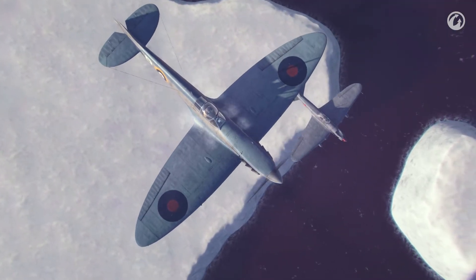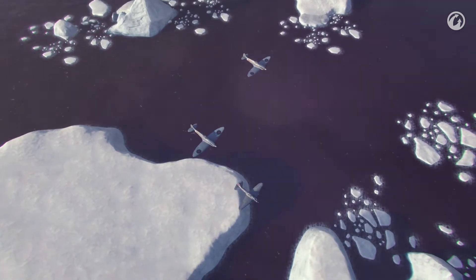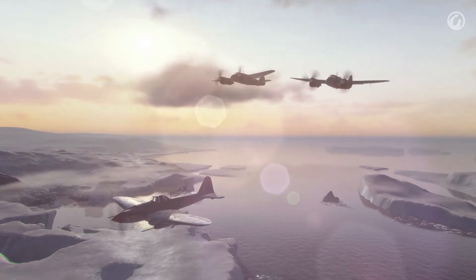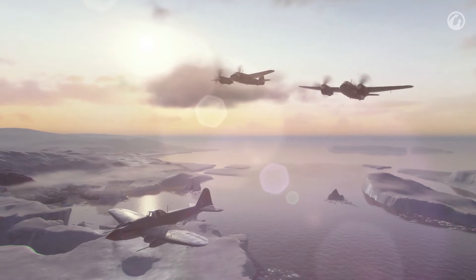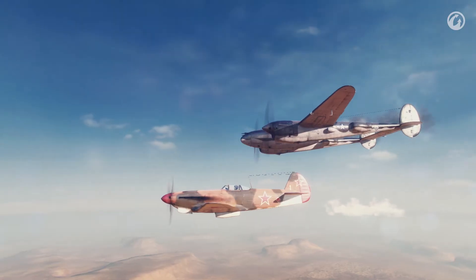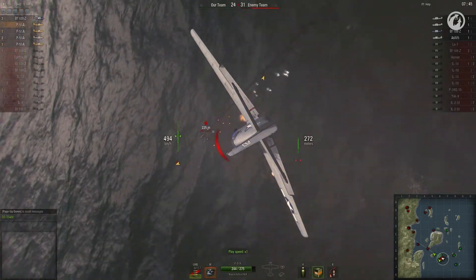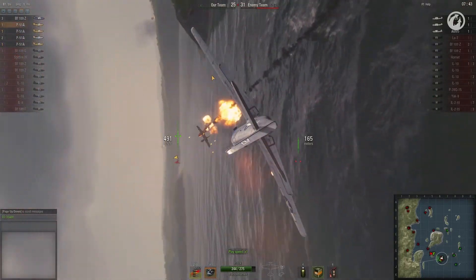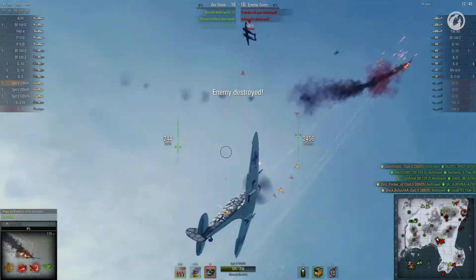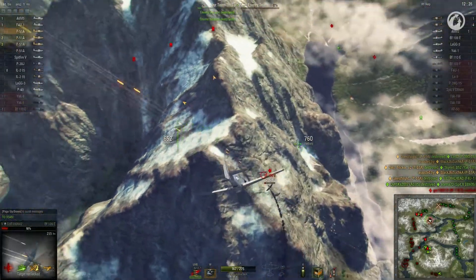Flights with different optimum altitudes may look like this: an attack aircraft and two fighters; two attack aircraft and one fighter; two attack aircraft and one heavy fighter; an attack aircraft and two heavy fighters; an attack aircraft, a fighter, and a heavy fighter; or a fighter and a heavy fighter. A flight with only one optimum altitude has the best chance at coordination, mutual support, and cohesion during battle — such a flight can display great dogfighting and boom-and-zoom skills.